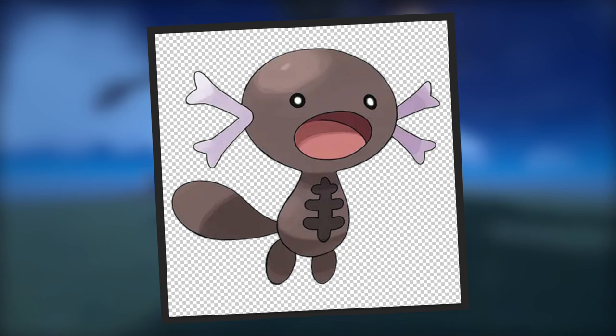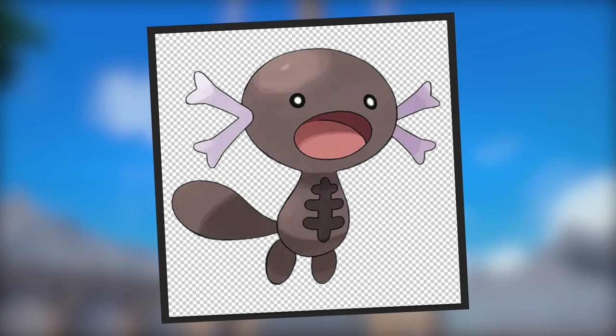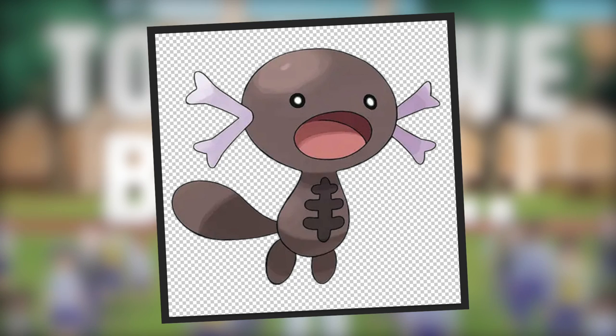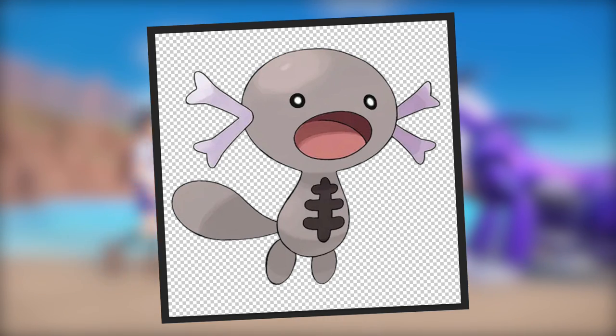We'll start with the new ground poison type Wooper. I think this design is actually really cool, and for the shiny I thought I'd do a straightforward brightness increase to lighten up the brown.